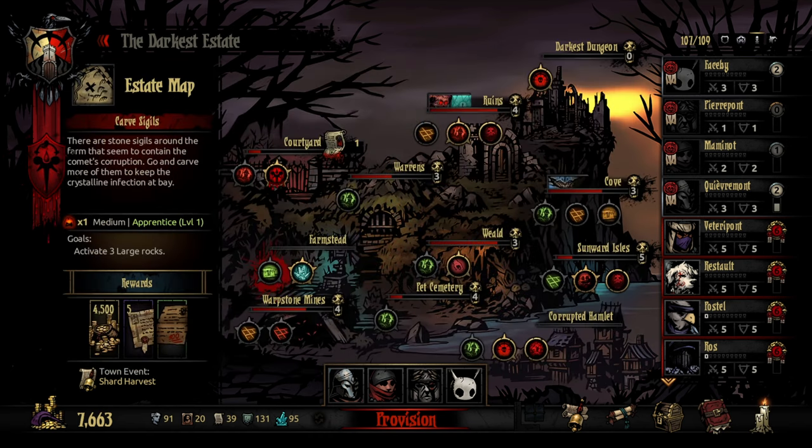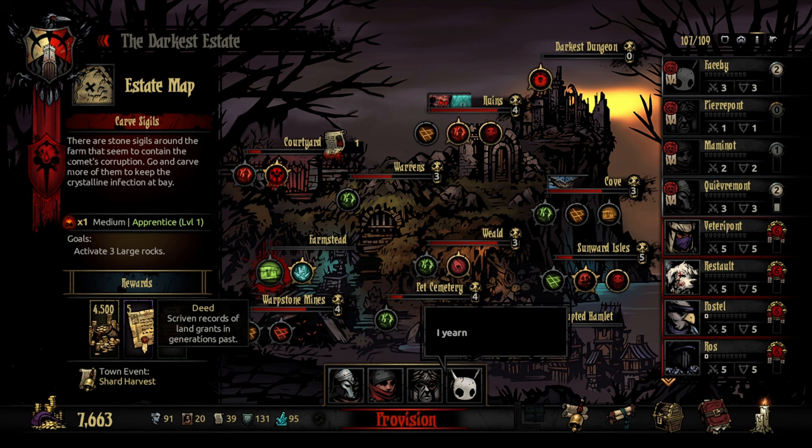If not, well, I attempted it again, and we're going into the farmstead to activate three large rocks. I'm going to see what those three large rocks actually are in there. There are stone sigils around the farm that seem to contain the comets of corruption - go and carve more of them to keep the crystalline confection at bay. That's why I need to activate three large rocks.